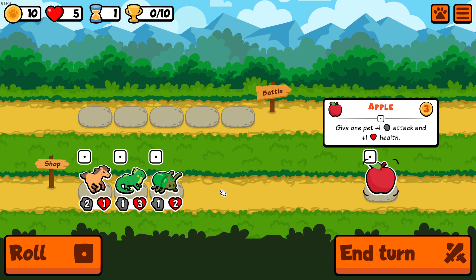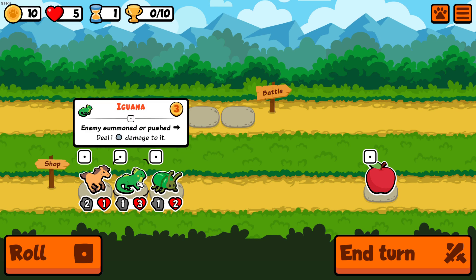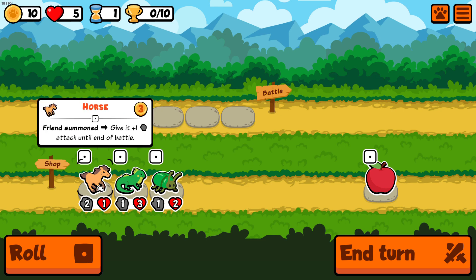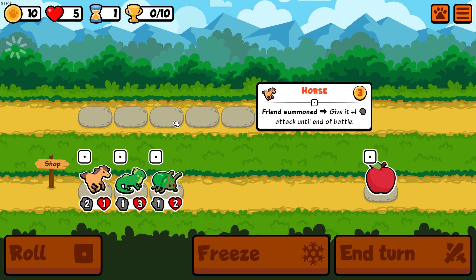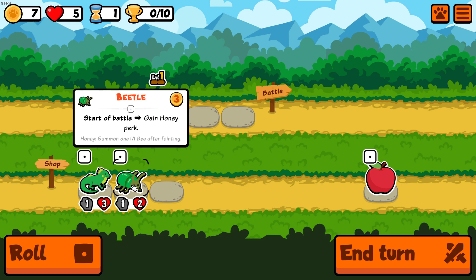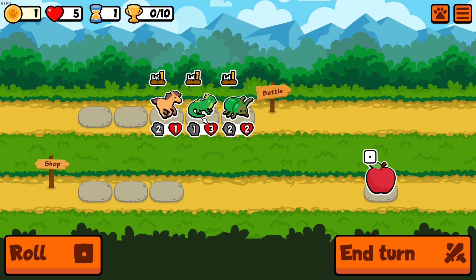Let's see what pets we have. We have a beetle — on start, beetle gains honey and summons a bee after fainting. An iguana — when an enemy is summoned or pushed, deal one damage to it. I actually want the iguana at the back, and I want the beetle at the front.